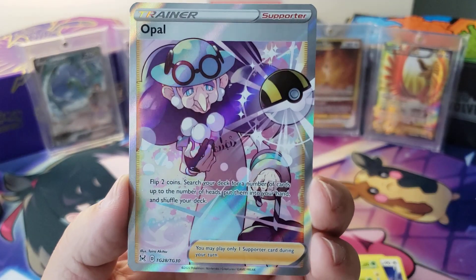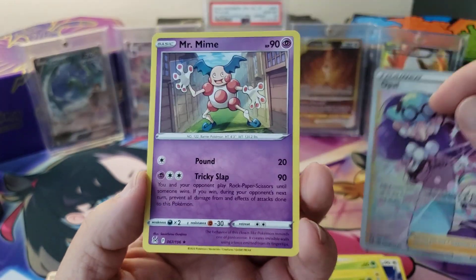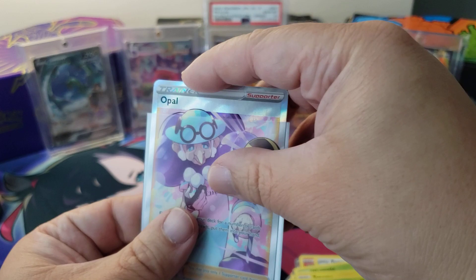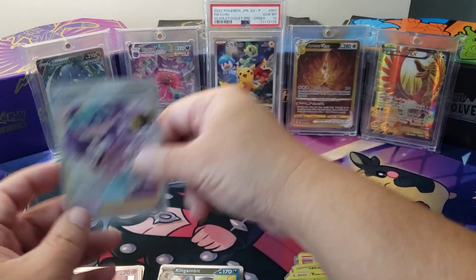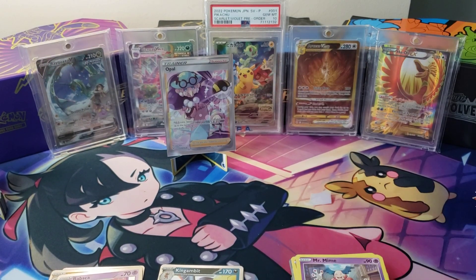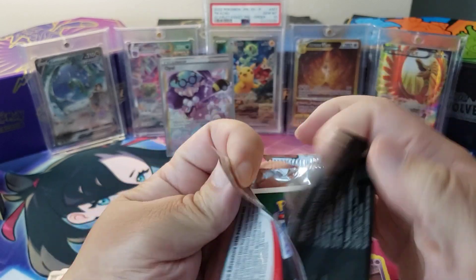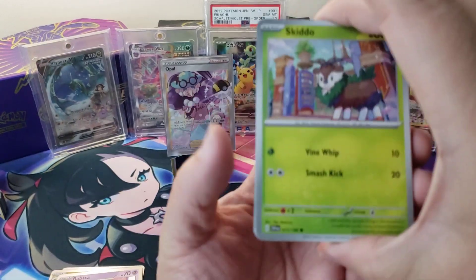We got an Opal Full Art Trainer, bros! Nice — I want to say I pulled this one already too, darn. But yes, we got a hit! That's awesome. First hit is a Trainer — not the most desirable Trainer, but that's fine. If I don't have this, I'm gonna put it in my binder. We did get a hit. First hit of the box is a Full Art Trainer. She is a Trainer — I think she's a Gym Leader as well. She has an Ultra Ball.